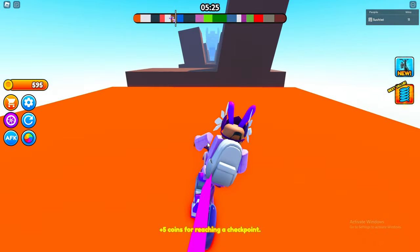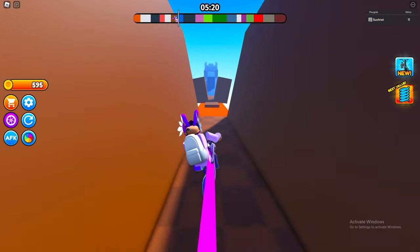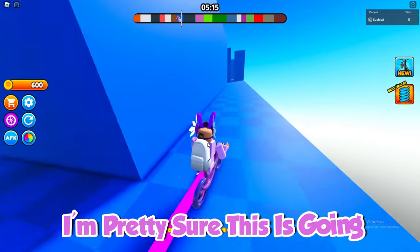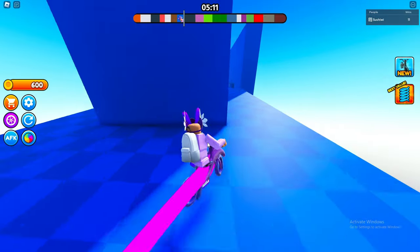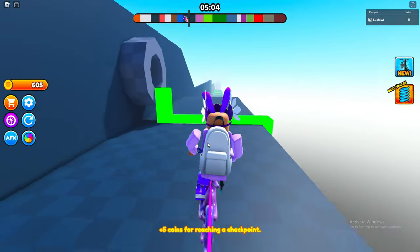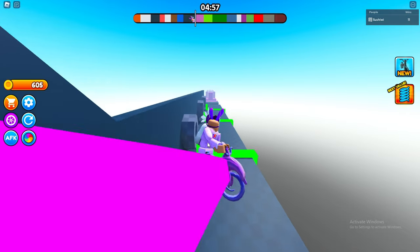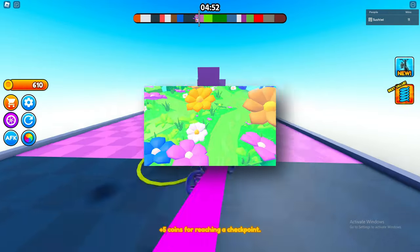I'm going to show you guys some sneak peeks right now of the game. This is going to be the first area — it's called the Lava Area. I'm pretty sure this is going to be the first area in the game, but that might change when we release. Right now we have it listed as the first island. This is the Lava World. And then the next world is going to be the Flower World. This is actually one of my developer's favorite maps and it looks pretty cool.